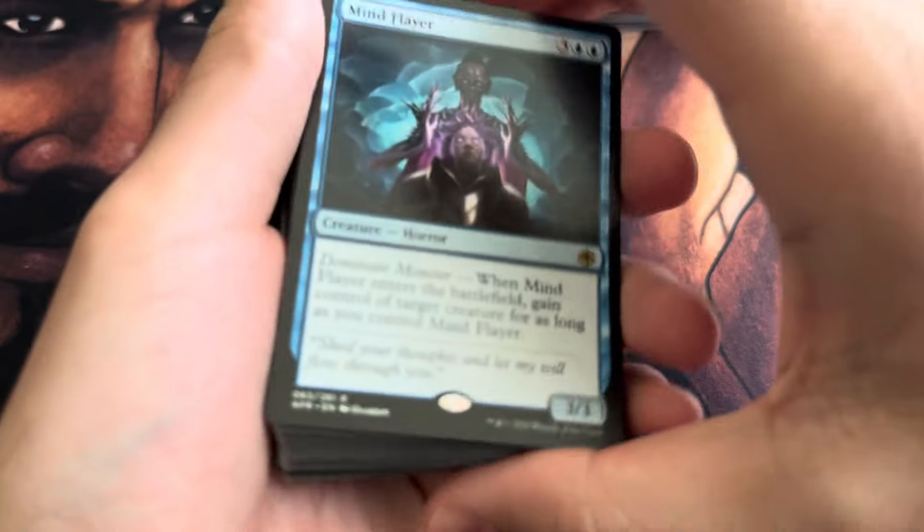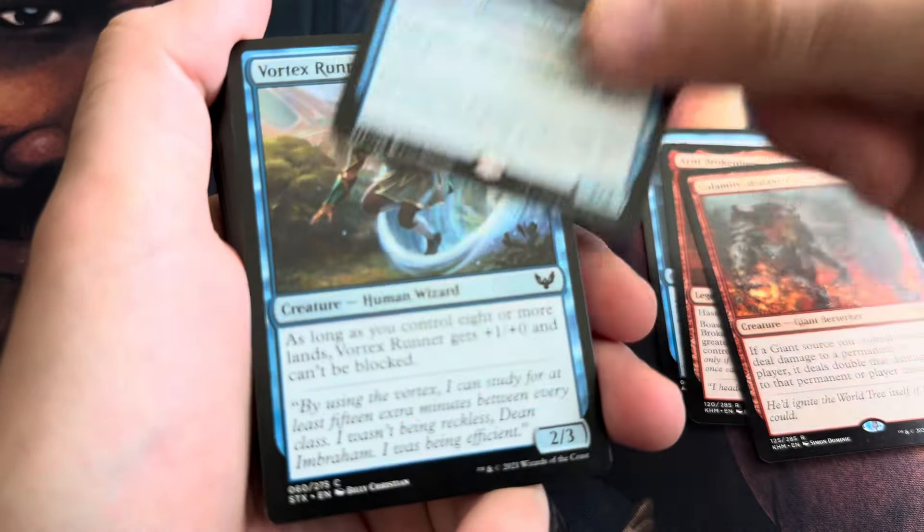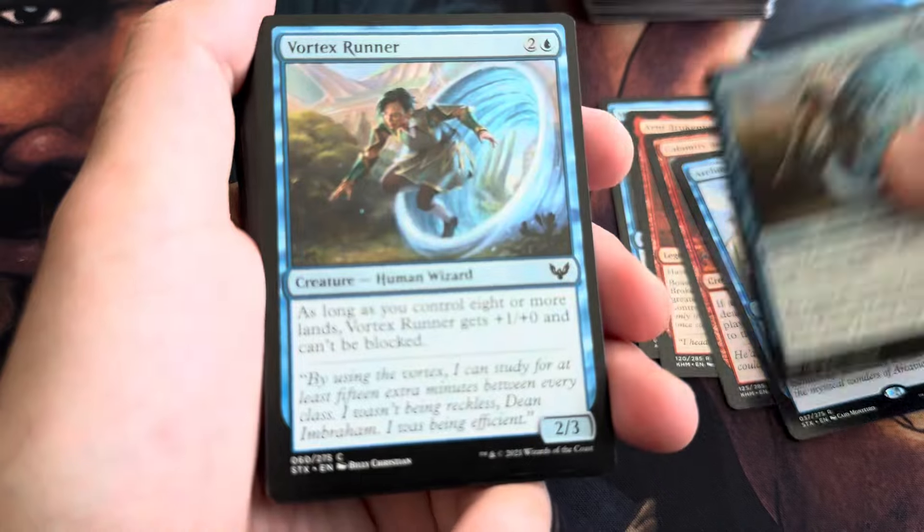Now let's open up the blue — I think it's the blue-red. Yeah, this is blue-red. Mind Flayer — very good card. Arni Broken Arrow — good card. These are all still viable cards, I believe.